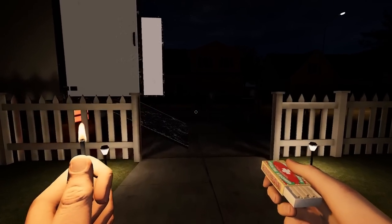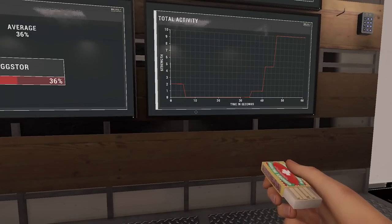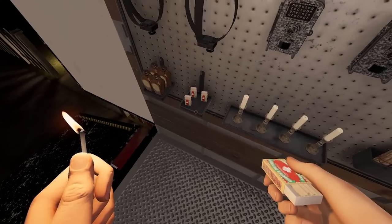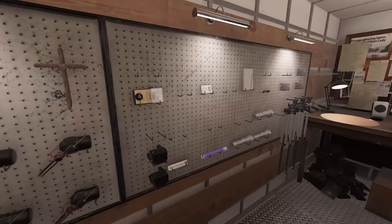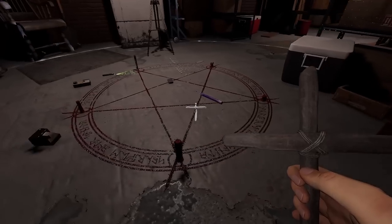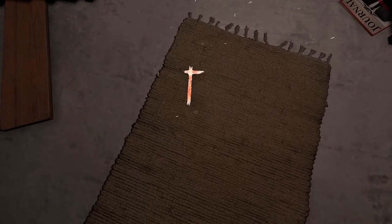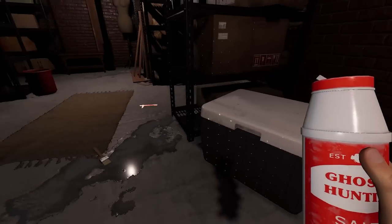Lighting a match - it burns for about 10 seconds, and you can see in the matchbox how many you have left. You can place back half-used matchboxes too. The crucifix has now been used and prevented a hunt - it will no longer work; the tier one is now null and void. A crucifix after being used will prevent a hunt for at least 25 seconds against most ghosts and 20 seconds against Demons.